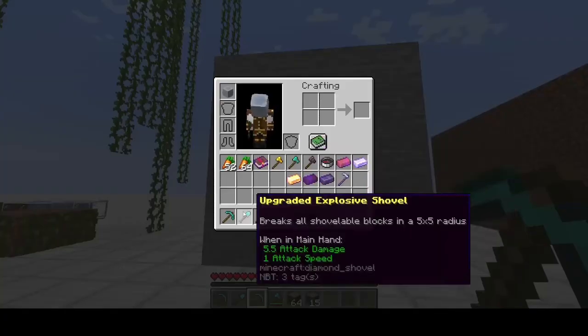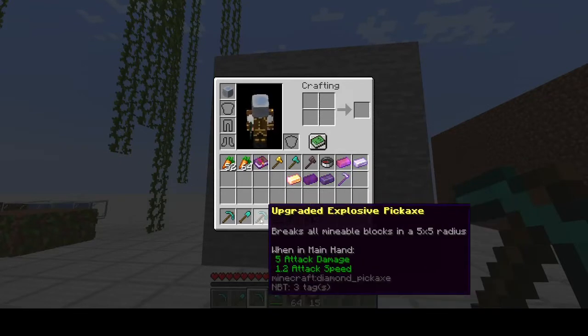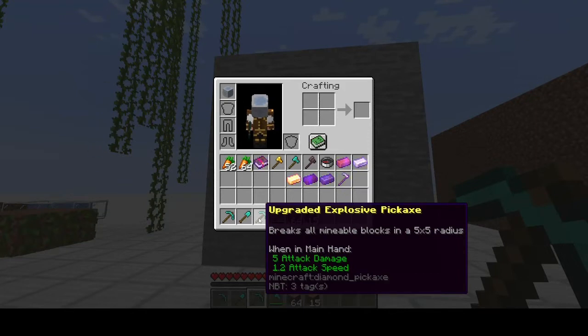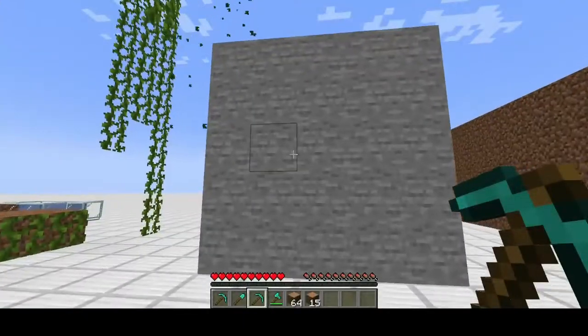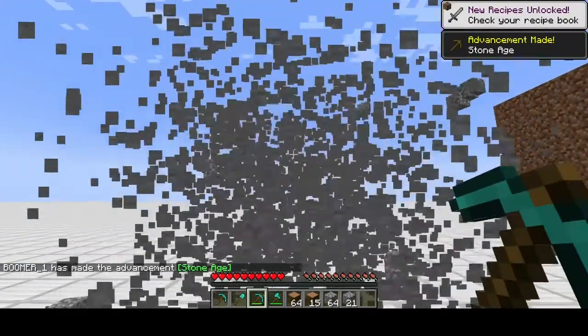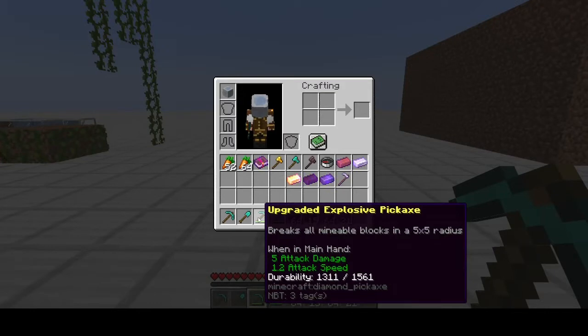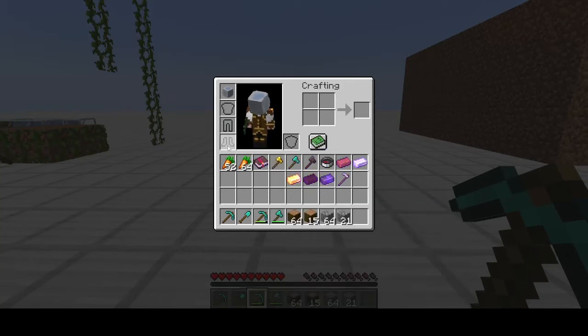Next is the upgraded explosive pickaxe — this one will break a five-by-five-by-five area, 125 blocks per swing. You will chew through its durability a lot faster, and just like the upgraded lumber axe you can add unbreaking and mending to it. If you have the unbreakable rune from Foxy Machines you don't even need to worry about unbreaking. Two clicks cleared out 250 blocks. The durability did go down 250 — I don't have unbreaking on it, so for every block it breaks you lose durability accordingly.